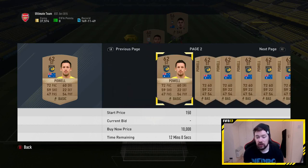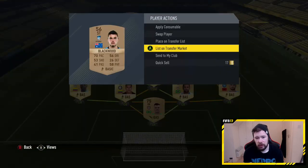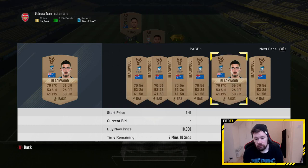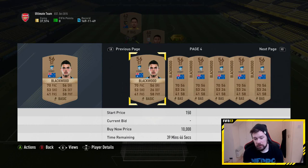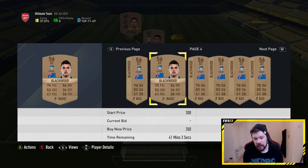One player is 750 max — there were a fair few of him on the market. We get Blackwood as well. There was one for 1,000, one for 350. Let me see if this one's actually available first.